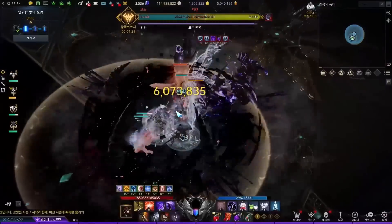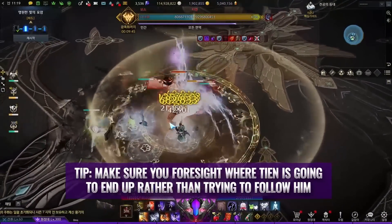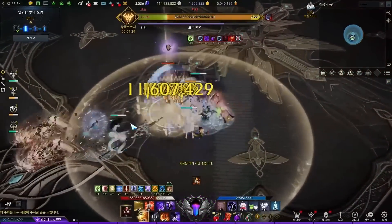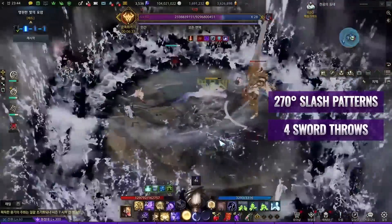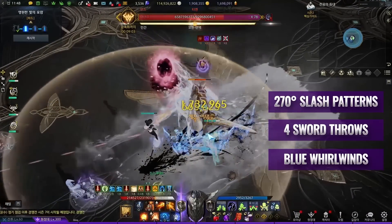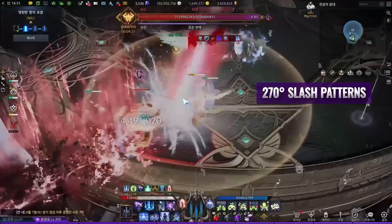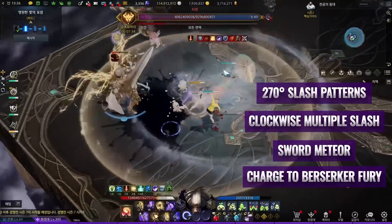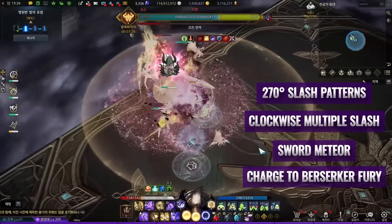Tien is a humanoid boss and moves quite a lot. Slower classes tend to have hard time maintaining good uptime against him. The general tip is to foresight where Tien is going to end up rather than trying to follow him. Taking advantage of his long patterns is crucial for most of your long animation skills. The 270 degree slash, 4 sword throws, and blue whirlwind should be the most important patterns everyone should be aware about — these tend to have the most deaths in inexperienced parties. For supports, great awakening timings are at the start of the 270 slash, clockwise multiple slash, sword meteors, and charged Berserker Fury. Otherwise, keep using your awakening to fill up your meters quickly to rotate more attack buffs.